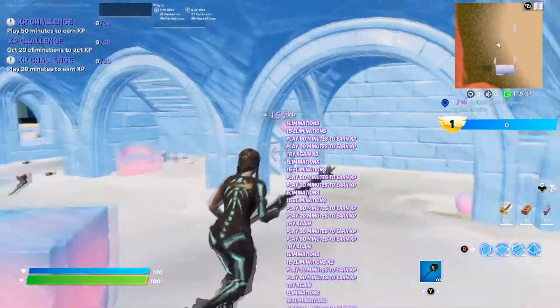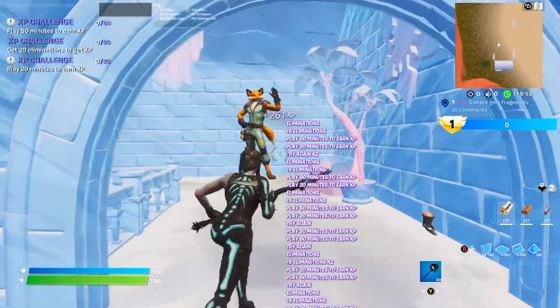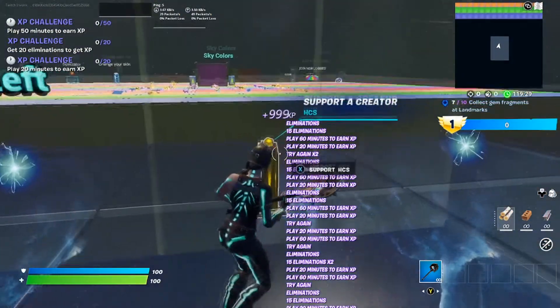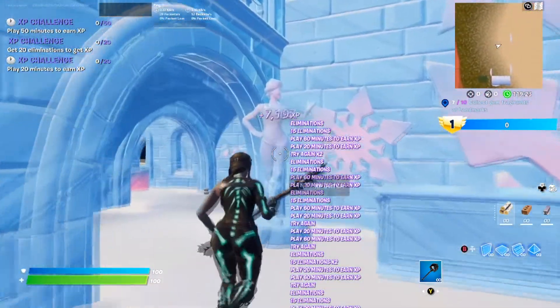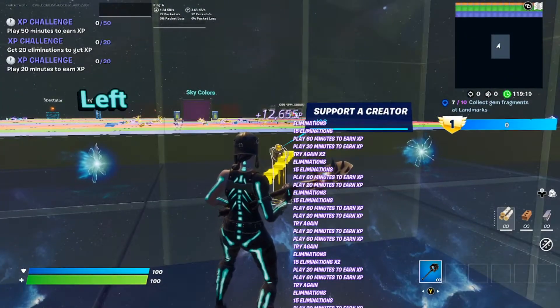We're going to follow this staircase up here and then go right to here and activate that one. It's going to spawn you back in again. For the third one, you're going to go back in again and go right to here, activate that one, and you guys can just sit here and collect AFK XP.